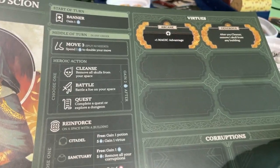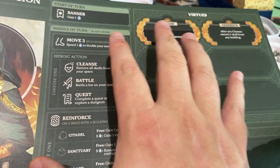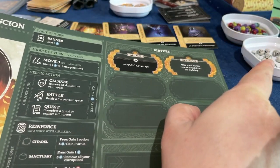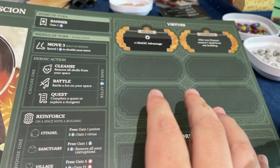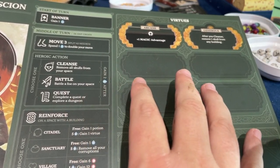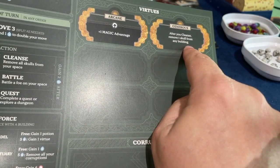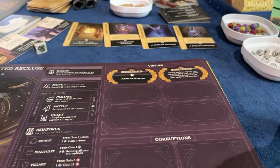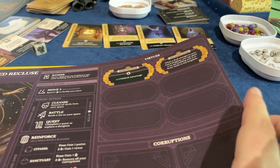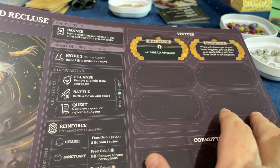We single-handedly think the Orphan Scion is the best character. Magic seems to be used the most, and she is the cleanse master. This game has a pandemic-type mechanic where skulls accumulate on buildings — once you get a fourth one, the building blows up. She can cleanse better than anyone, and has an ability where after you cleanse, you remove a skull from any other building on the map. That's super powerful, especially in a four-player game.